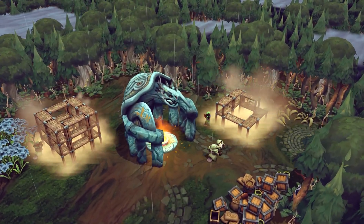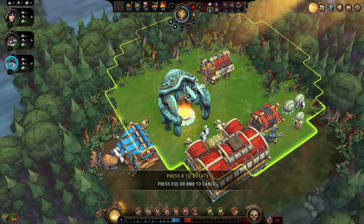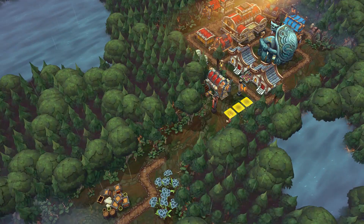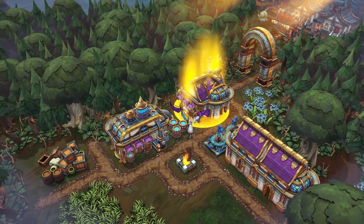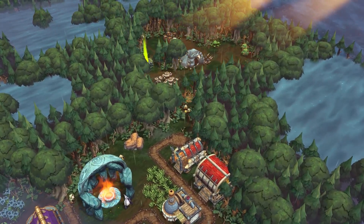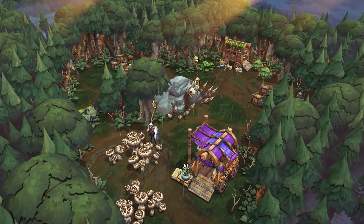Things start out pretty familiar — a blank canvas you need to turn into a thriving economy. Send your villagers out to gather resources, set up basic logistics, and construct buildings that will form complex supply chains. Except you'll only have a subset of all buildings on each run, and there's no guarantee you'll encounter the same resources twice when exploring procedurally generated maps.